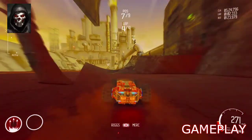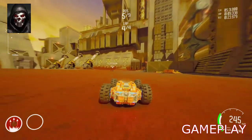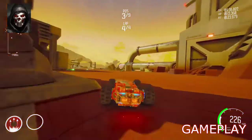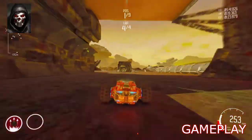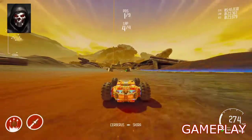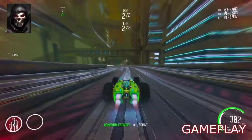Besides stats, each vehicle comes with two standard abilities: Launch, which is effectively a jump option good for avoiding pesky missiles, and Boost, the vehicle's own version of nitro, which can be activated at any time. Depending on your position in a race, Boost will recharge faster the further back you are, ensuring that no matter how badly you mess up, you can always get back into the thick of the race.